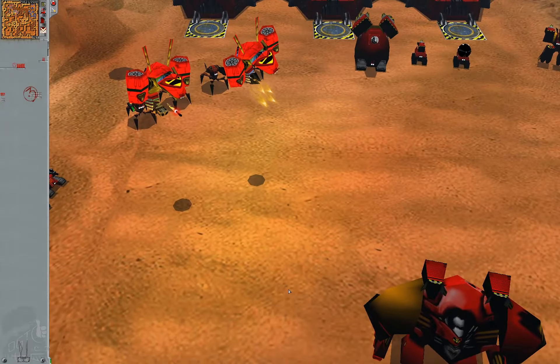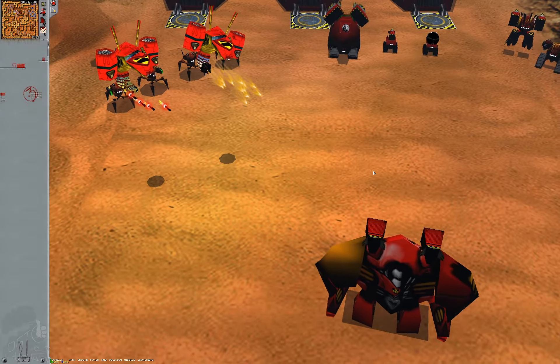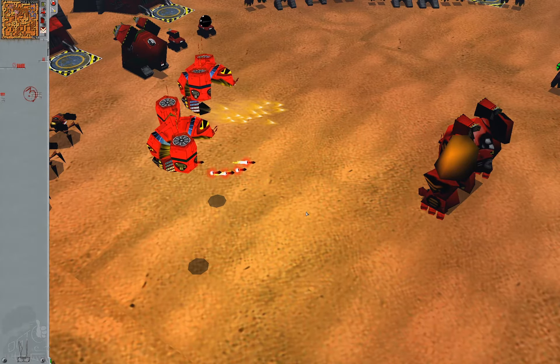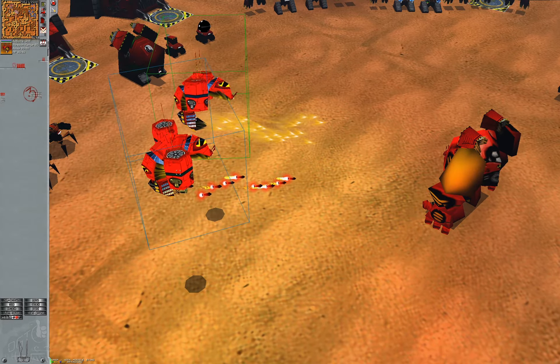Slowing down the wasps' and bee bomber's projectiles reveals nothing interesting about the rocket wasp, but the plasma wasp really has no clue how to aim straight.